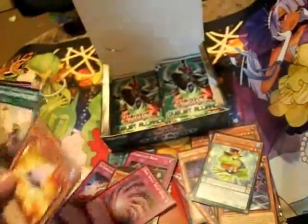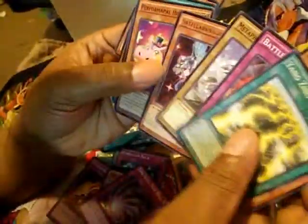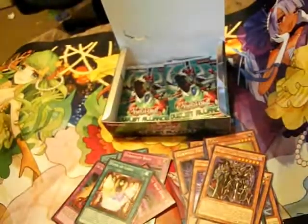Oh wow. And the secret rare is Time-Space Trap Hole — my second one. I don't know, I guess people don't like that card. They don't want to buy it because I'm trying to sell my other one and no one wants one. We got Stellarknight Altair again as the rare. And another Breaker as the rare. Panther Dragon and Dragon Horn Hunter as a super rare. A lot of super rares.